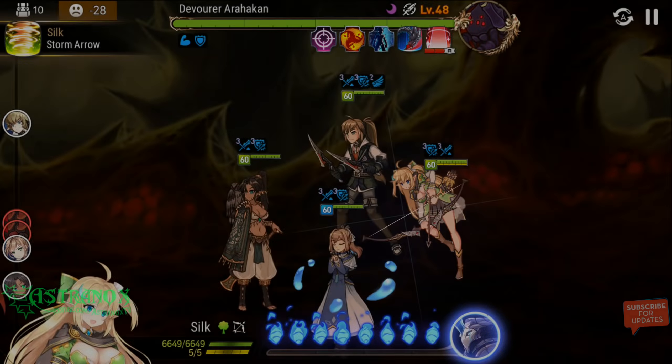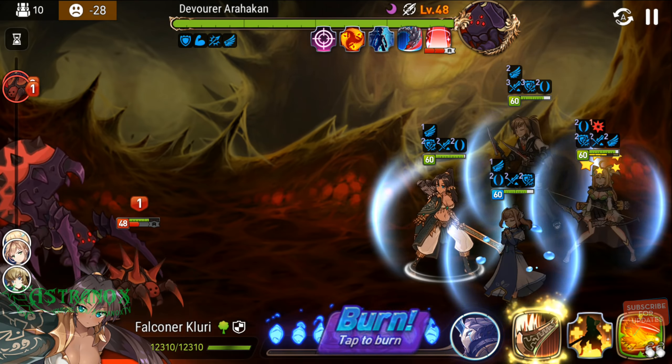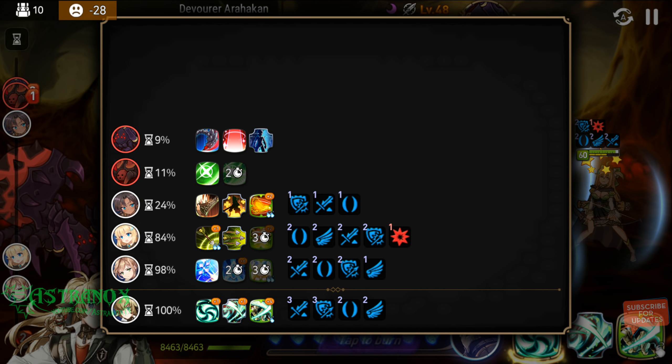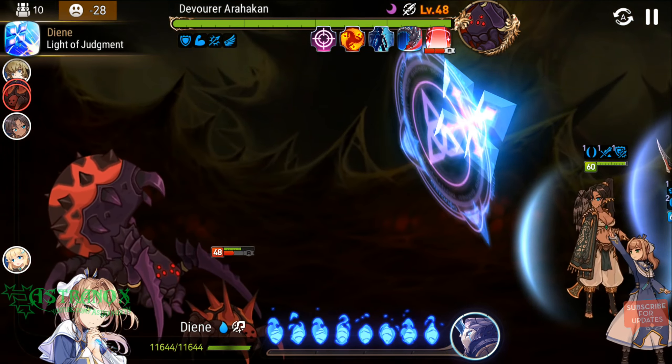I'm fully buffed. If my Sid dual attacks I'm in big trouble — Silk is stunned, so if Sid dual attacks on the add he could kill it. I need to look at the hourglass — the boss has 11% combat readiness. I have to attack the boss to let my buffs come back for Diane and Silk. I want the speed buff so I'm just going to auto attack the boss — no big rush, saving up all my cooldowns. There could be a dual attack on that add and I don't want that to happen.